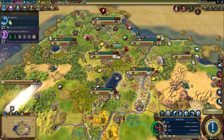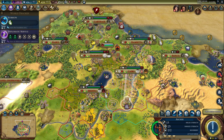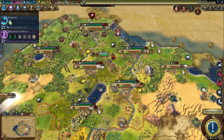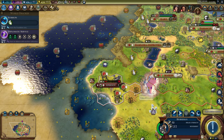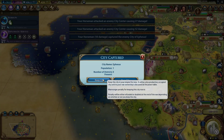We're making 60 gold a turn. It's still very expensive to upgrade. We still have a one-turn thing available to us, so I'm going to wait to do our upgrades until diplomatic service is done. Alright, Ephesus — you are mine. We will buy a builder here to grab this iron — how about that?